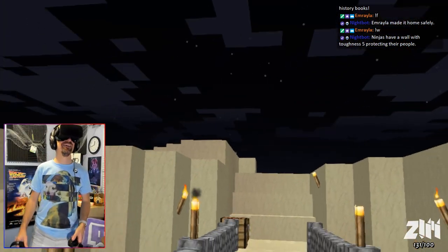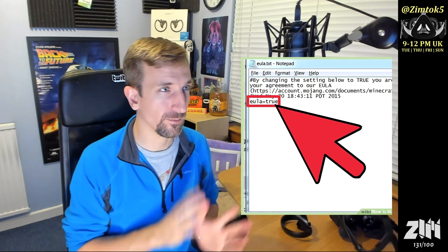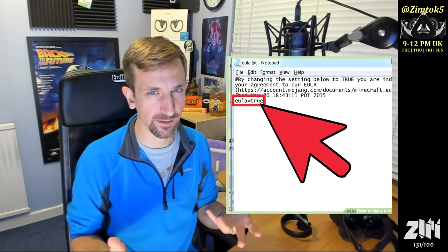Run the server — it starts off and a couple of files get unpackaged. There's an EULA licensing agreement that needs to be updated from false to true. Once you've updated the parameters in that from false to true, you can move on. Then you run the server and you can configure server properties with a program like Notepad++. I recommend that as well.